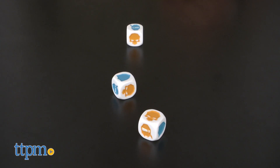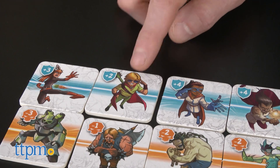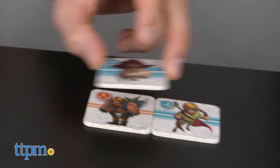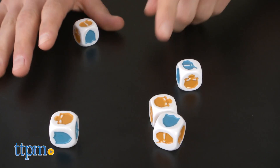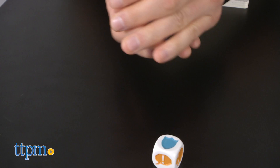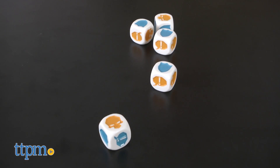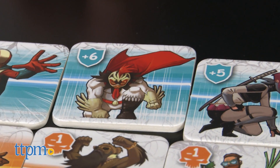Then take turns rolling the dice. Blue shields allow you to take a hero, and orange skulls get you some villains. Speech bubbles give you permission to steal another player's tiles. You are allowed up to 3 rolls per turn and you can bank dice Yahtzee style. The hero or villain tile is determined by how many shields or skulls rolled.